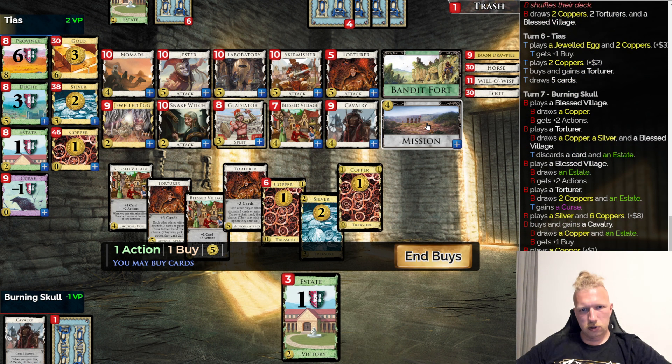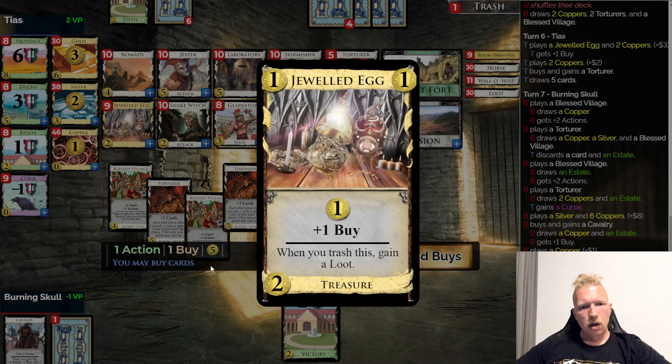I do have options — I don't have an option of being super hopeful and doing a Mission, but I think I want another Blessed Village. That's useful because I'm gonna top one of my Torturers — that's great, that's really really good. Oh yeah oh yeah, god damn it — juicy! I should do it again, right? If I'm able to do the same again, I'm already winning. Should I do a Skirmisher? It's down to three. They got a Jewel Deck, that's interesting.